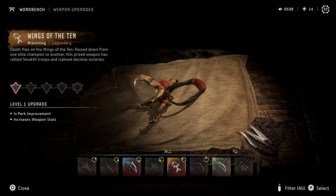Hello Trophy Hunters, I found a really amazing weapon called Wings of the Ten. It's a legendary Blastling, it does an insane amount of damage, also does adhesive, and I'm going to show you exactly how to get it.